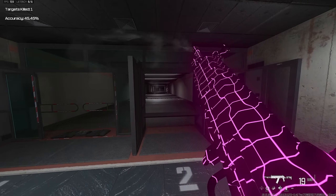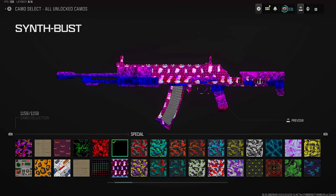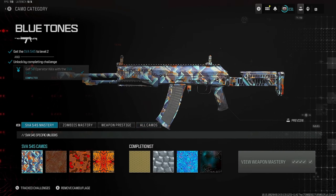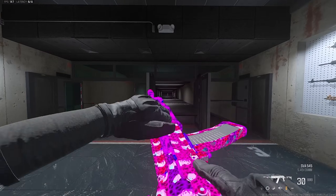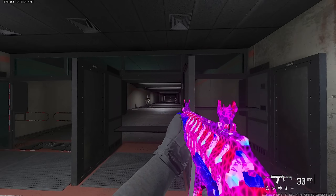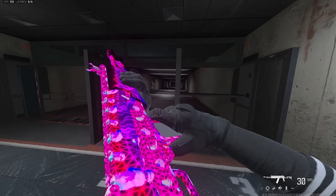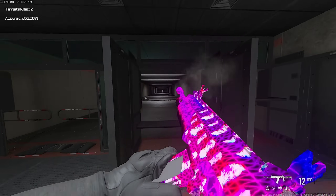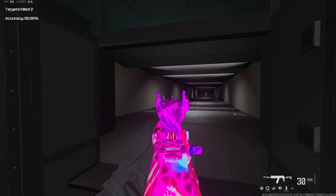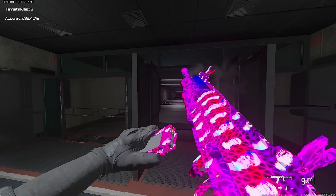The third camo available through the Get High event is probably one of the best ones — it's called the Synth Bust, a fully animated purple, white, and pink camo. To unlock it, you need to collect a certain amount of coins — I believe 12 or 13 — hidden throughout the map, and you have to collect all of them in the same game. I'll have a full guide once the update goes live.